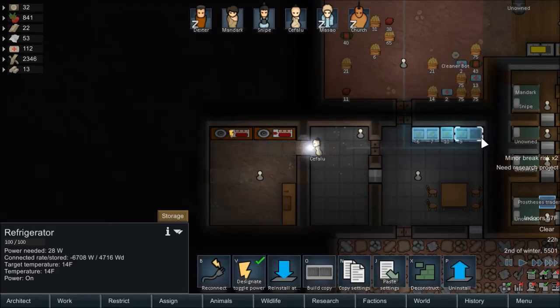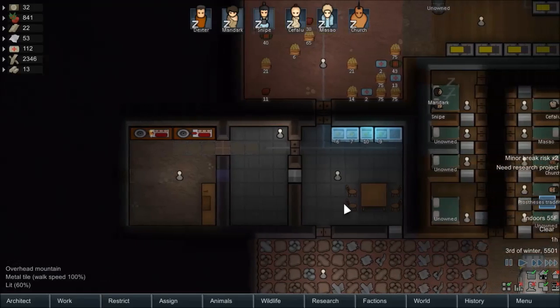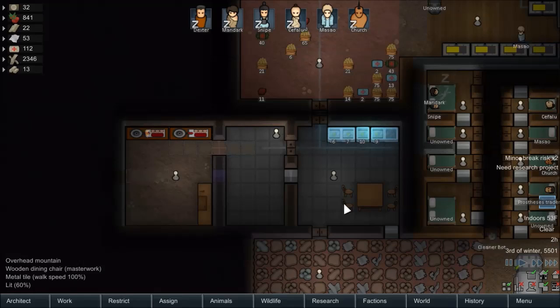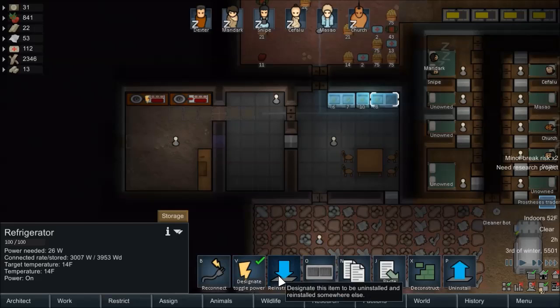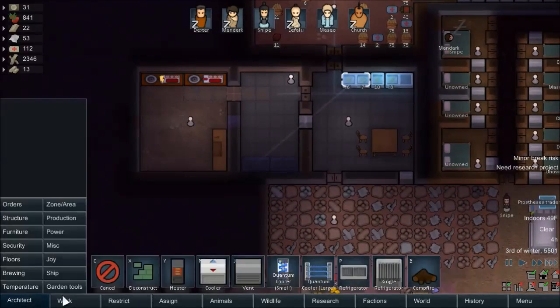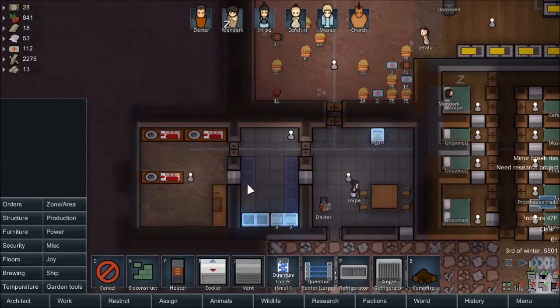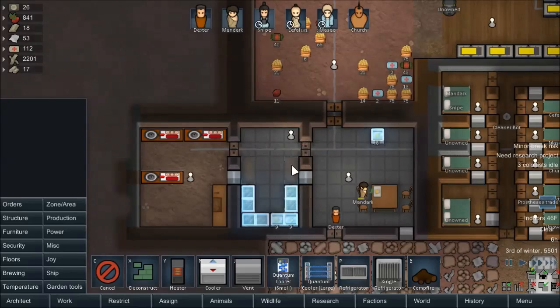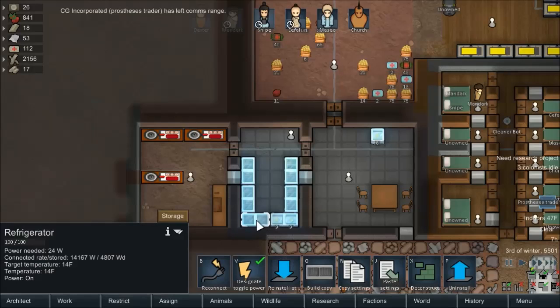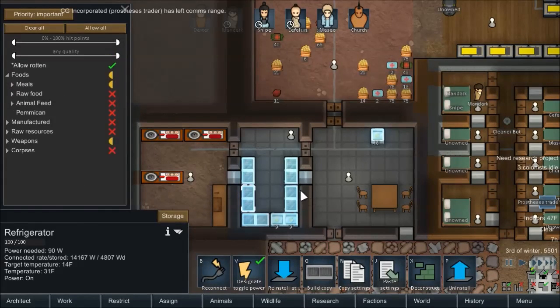Could probably do with more lights in here. We wanted this to be a designated freezer room, right? Like a meal storage. I guess we could still do that. Can we reinstall these? We can. So reinstall there, and reinstall this one here. And then build more. So now we'll have nine refrigerators — no wait, hold on. There's six. This one has all the settings already, right? Yeah. So we'll copy those settings and then paste, paste, paste, paste.